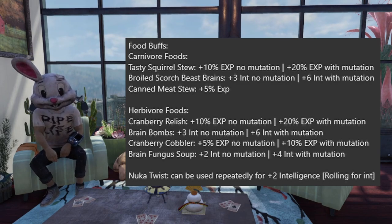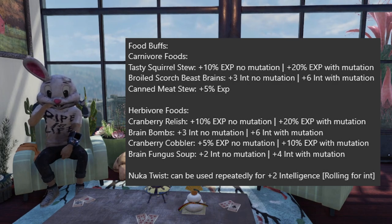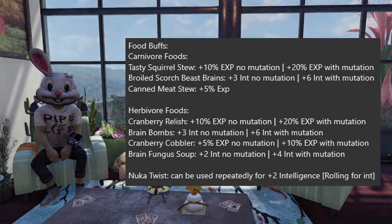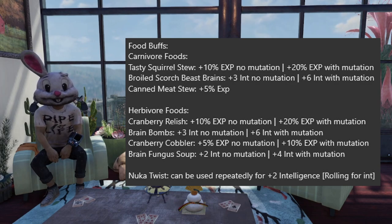Speaking of foods, here is what we currently have for food buffs available in the game. For Carnivore, Tasty Squirrel Stew increases your experience gain by 10 percent without the mutation and 20 percent with it. Broiled Scorched Beast Brains gives plus 3 intelligence without the mutation and plus 6 with it. Those two stack with each other. Canned Meat Stew can replace Tasty Squirrel Stew but gives less experience and only stacks with Broiled Scorched Beast Brains — Tasty Squirrel Stew and Canned Meat Stew cannot stack together.